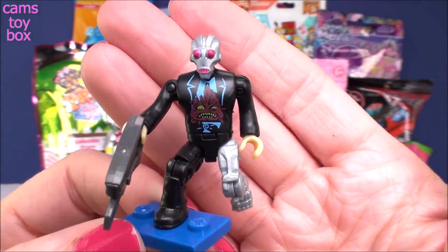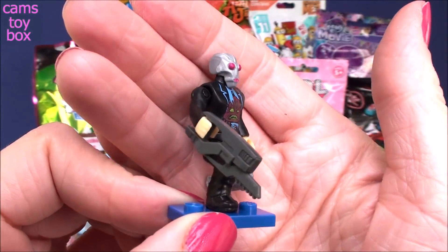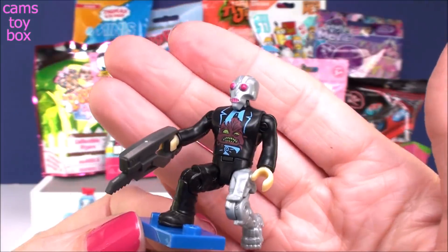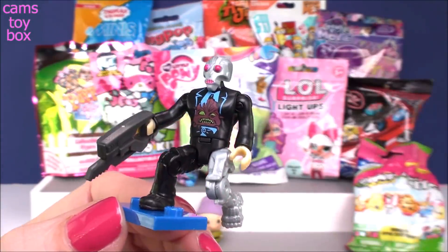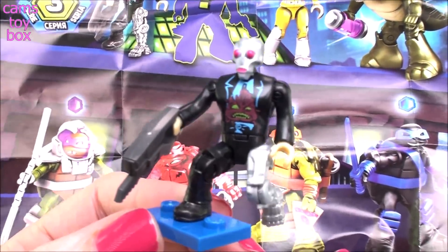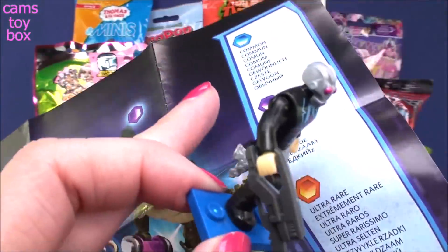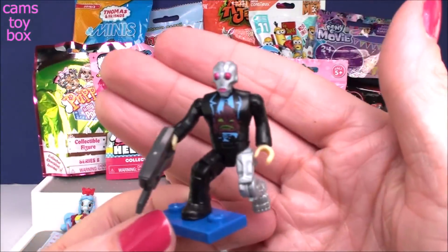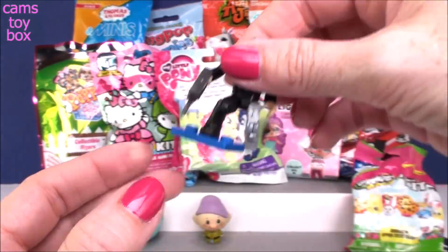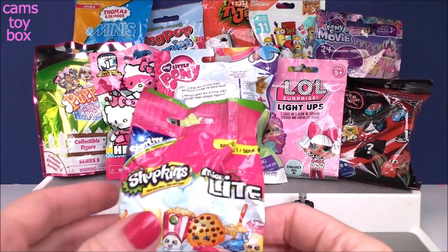Check this guy out — look at his eyes and his mouth, they're pink. It's so weird, he looks really really scary. I don't know what this character's name is — he's not one of the regular Ninja Turtles. If you guys know who this is, let me know. He's right here on the collector's guide with the little blue symbol which means he is a common one for this series, but he is really really awesome. He's standing up — woohoo!